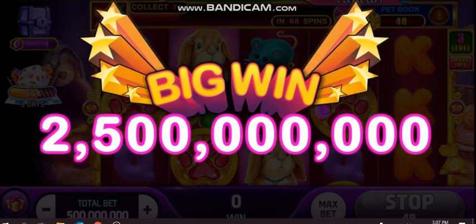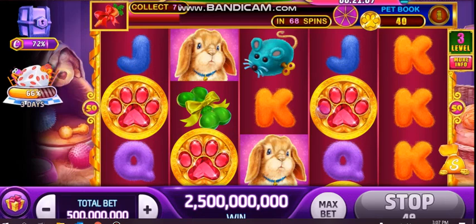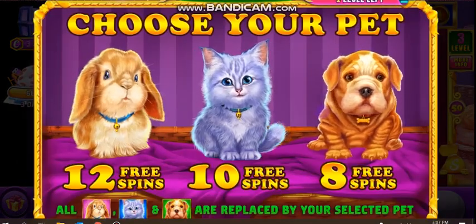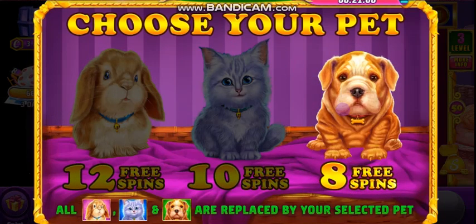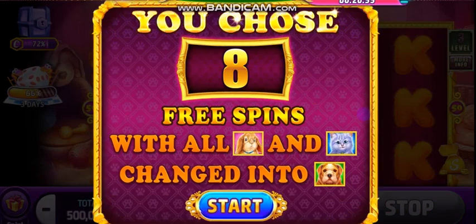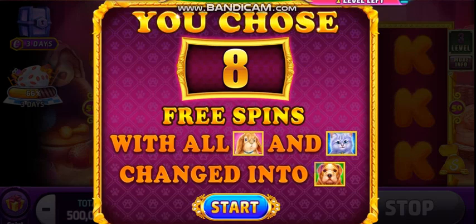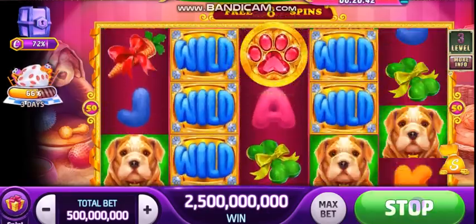Free spins in the base game came first — triggered by the three golden and ruby paws. They're pretty cute and I get to choose the dog. During the base game, if you get free spins it is really easy for them to re-trigger. I chose the dog because it's the cutest in my opinion.